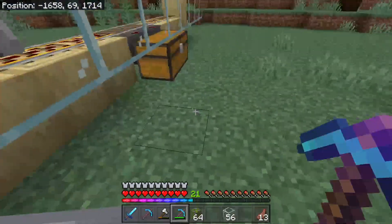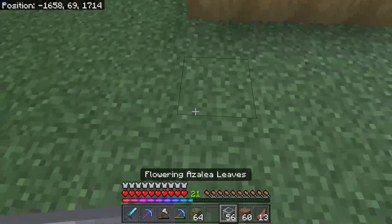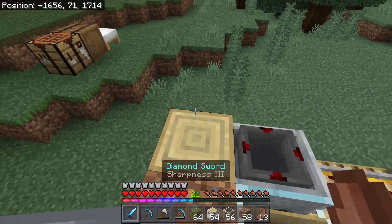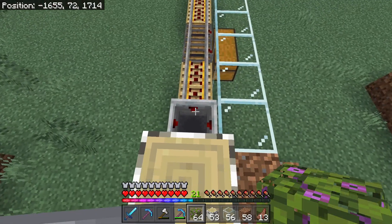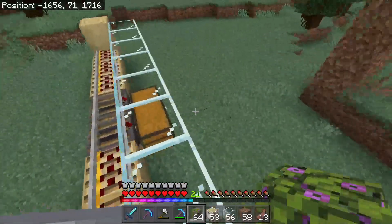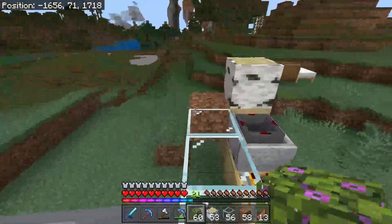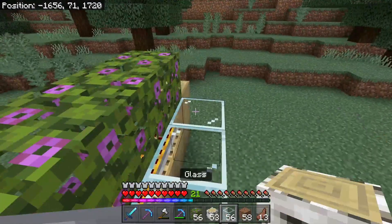Alright, we need some blocks because we need to bring this up some more. Let me try it from another spot — there we go. And these leaves will mean that we don't need to have flowers inside the farm. Then we need some more glass.